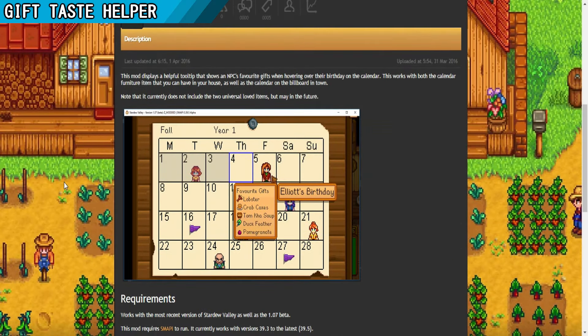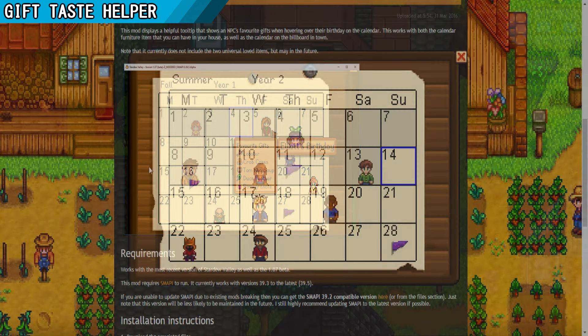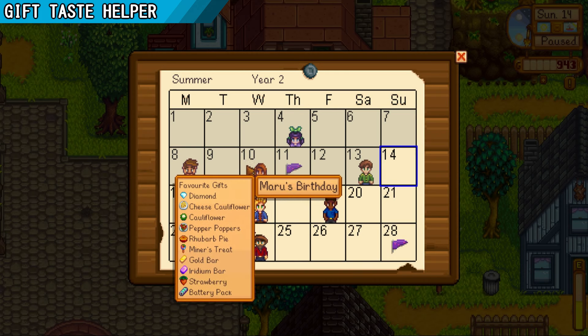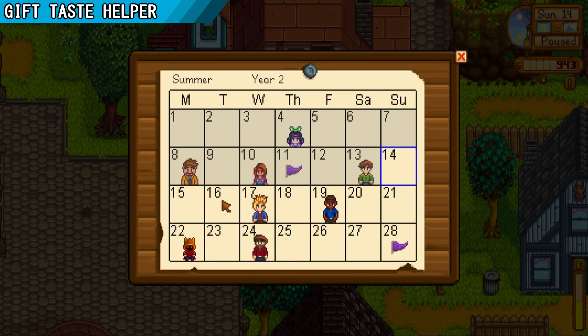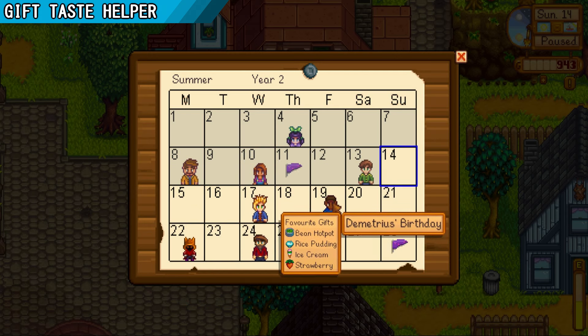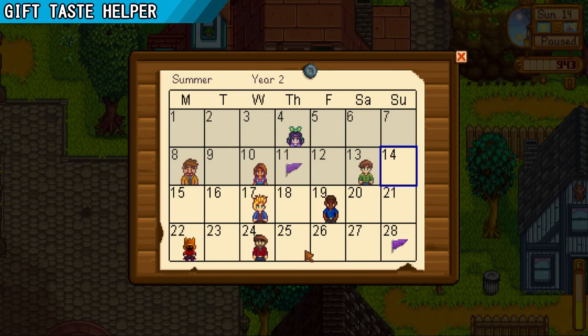This gift taste helper mod will add a tooltip to the calendar of the game. All you have to do is go to the calendar and mouse over any NPC's birthday to see the favorite gifts you can give them. This may be quite useful if you really want to see the favorite gifts of any of the NPCs without having to search for the favorite gifts list on the web.